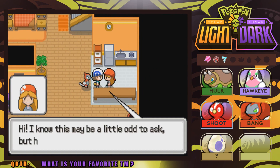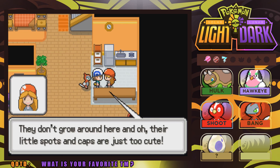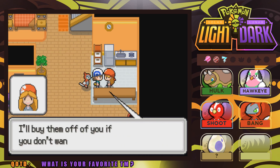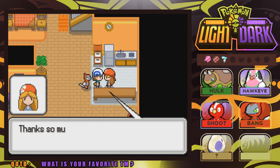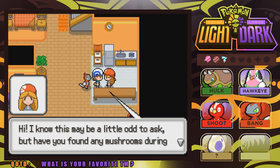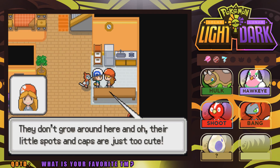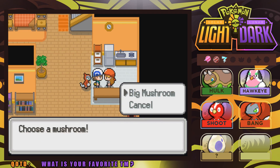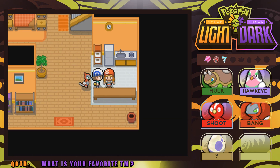An NPC says: 'Hey, I know this may be a little odd to ask, but have you found any mushrooms during your journey? They don't grow around here, and their little spots and caps are just too cute. I'll buy them off you.' I do have a couple — a tiny mushroom for $500, and a big mushroom for $5,000. Make sure you come here and exchange those mushrooms — there's going to be a lot of money to be made here in Gold Dune City.